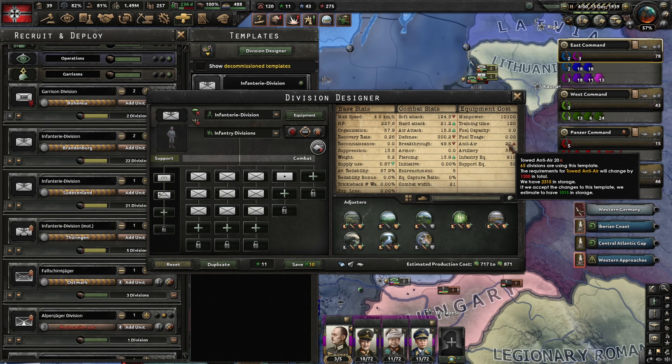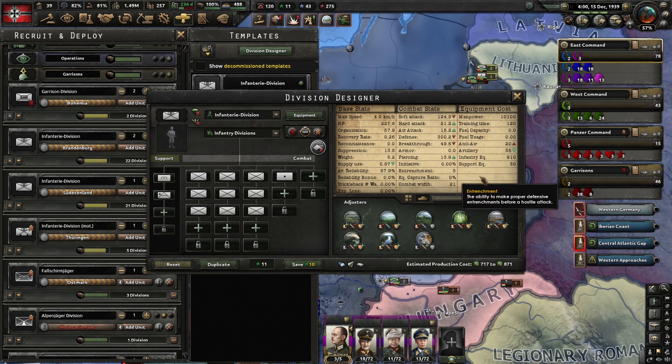We finished the army department - that's nice. The air force department is probably the nicest, but the army department is good because it makes it a little bit easier to see tank design components. We don't really want to spend that many factories on that, so let's do another level of passive defense and leave that one for a bit.